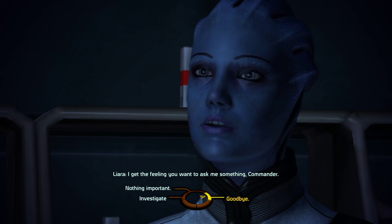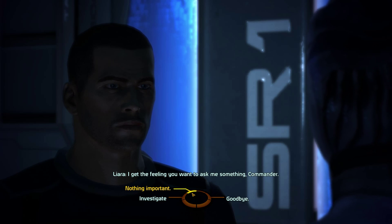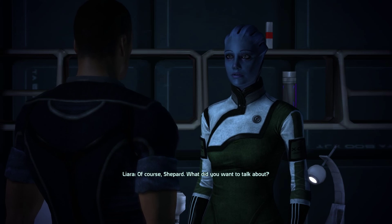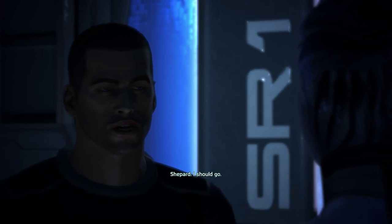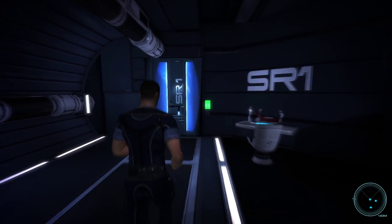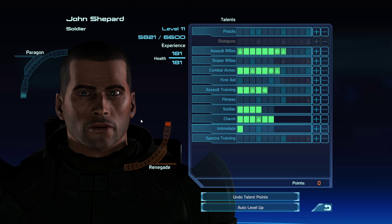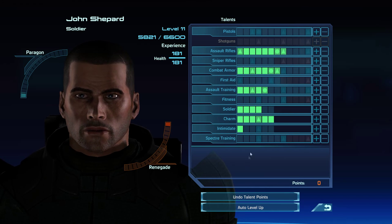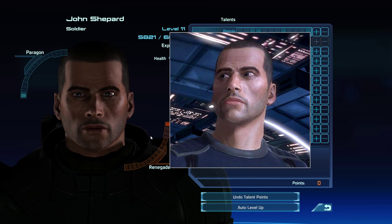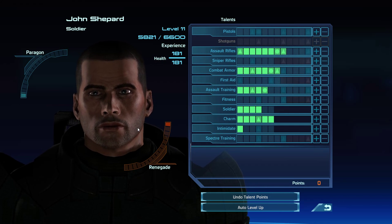Oh my god, Liara! We have a little conversation here. I'll put up a comparison through the level-up screen because you get a better look at the characters' faces. I'll go into the character customization screen — there's Shepard right now, where it shows all your different talents. I'm going to put up what he actually looks like in vanilla Mass Effect 1. He doesn't look like he's doing too well, does he? This modification makes it look so much better.